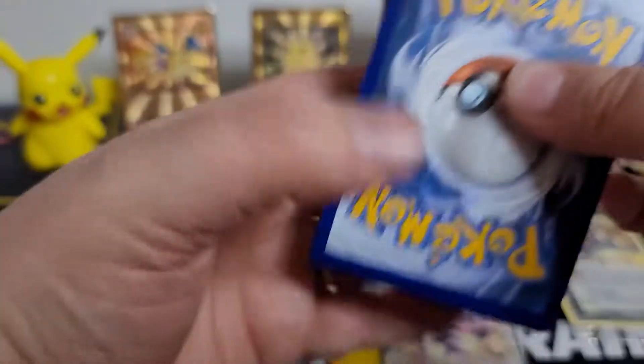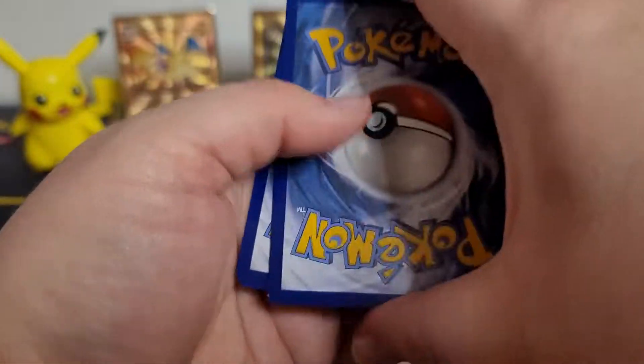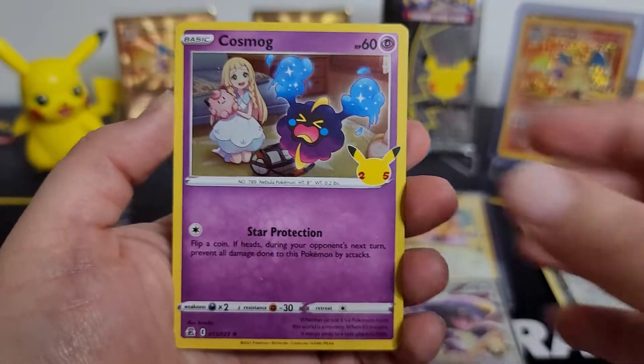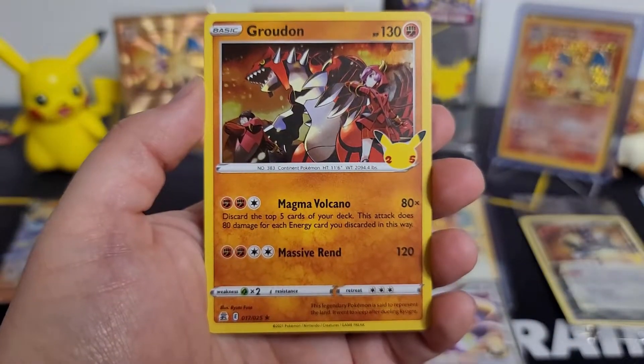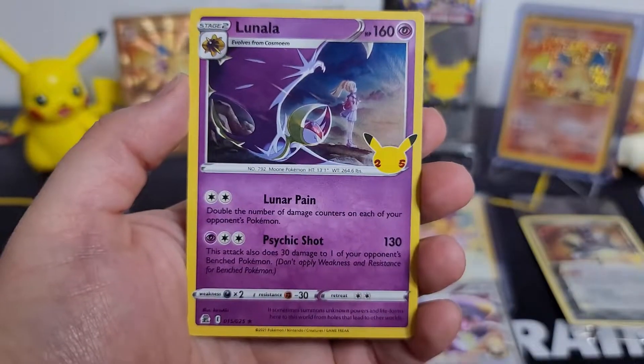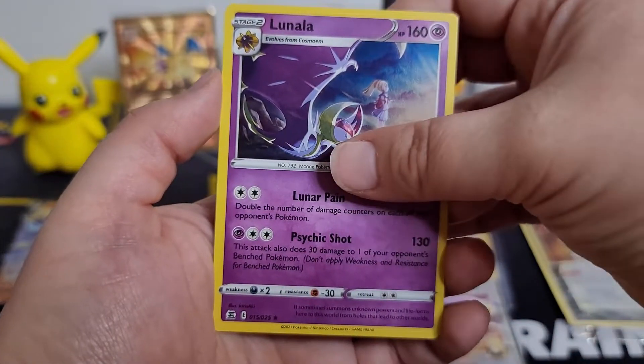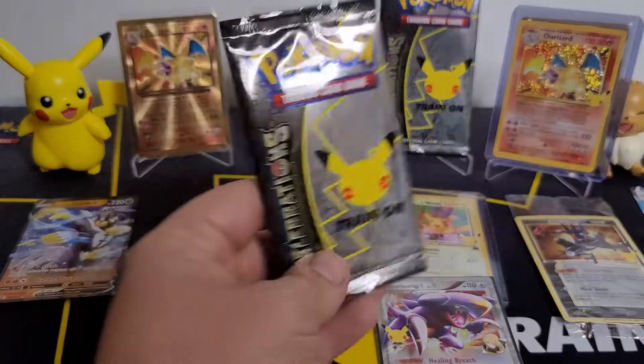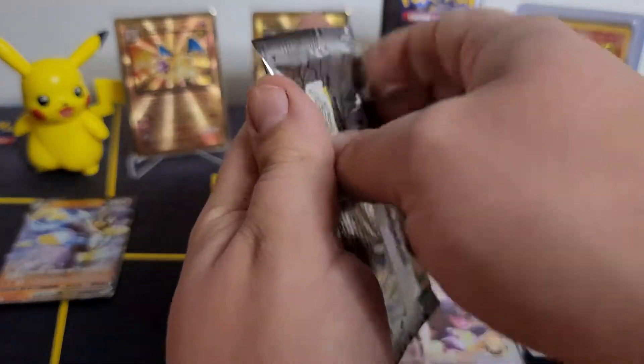Code card! Holy smokes, we got it! I'm so stoked — Cosmog! Nothing like that, right? I'm so excited! That Charizard is so cool! So it's pretty bottom-heavy but I don't care — it's Charizard! What a feeling to be able to open basically a base set Charizard!